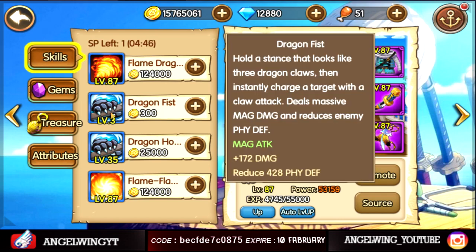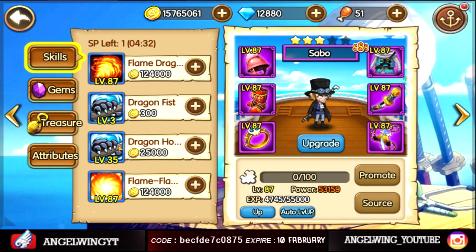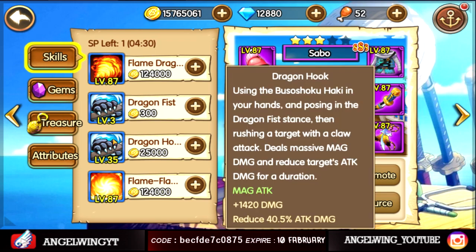The second skill holds a stun that looks like three dragon claws, then instantly charges a target with a claw attack — deals massive magic damage and reduces enemy physical defense. That counts for bosses and stuff like that.